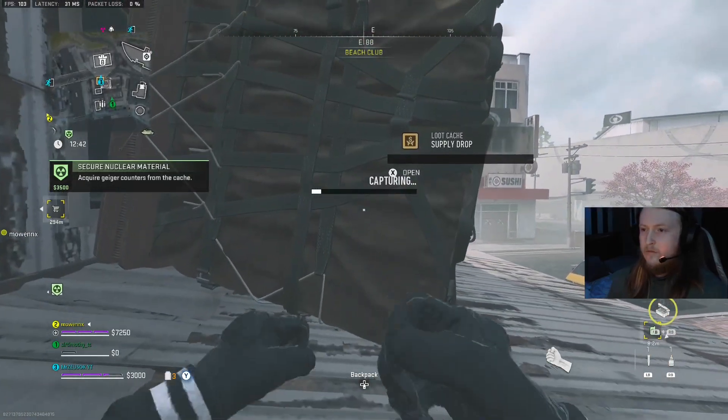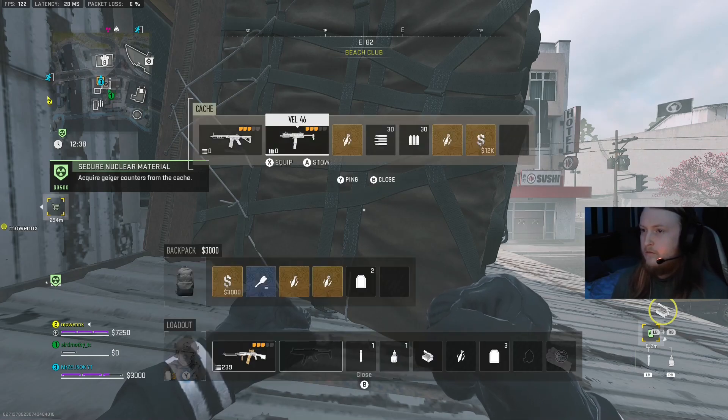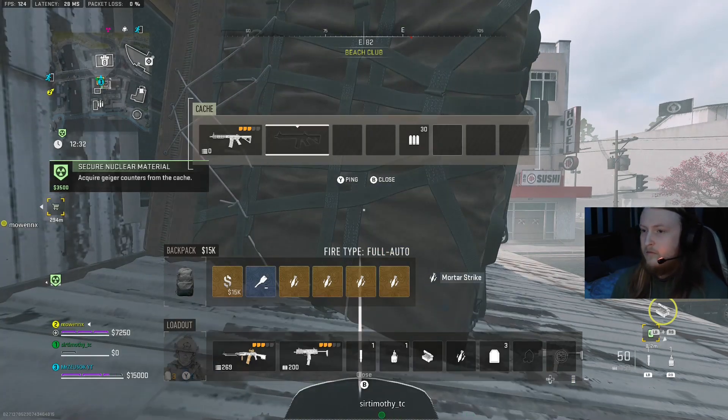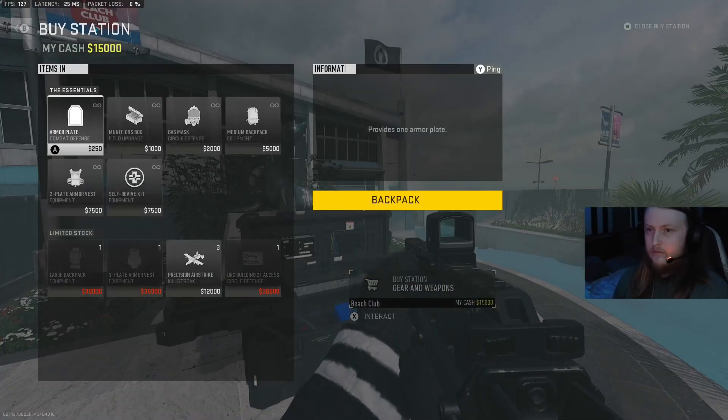The second method is going over to these loot caches, which are called supply drops, and you can mark the one on your minimap. They normally hold some mortar strikes, some airstrikes, and even some UAVs at some point. As you can see right now, I have four mortar strikes in my backpack and one equipped, so that's five in total.